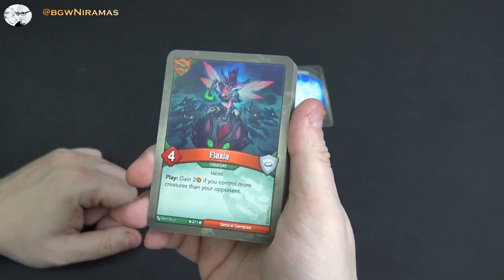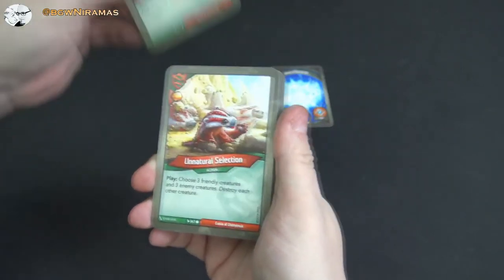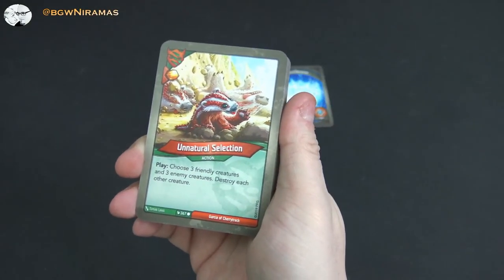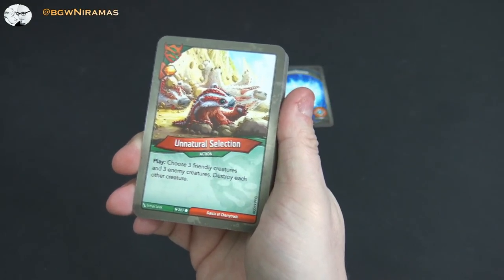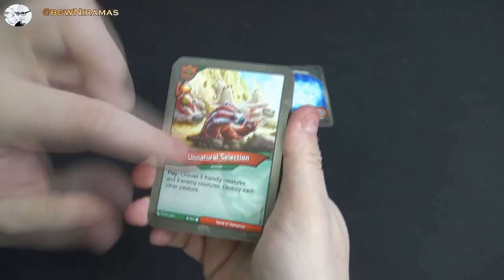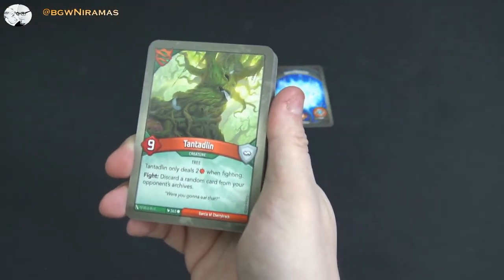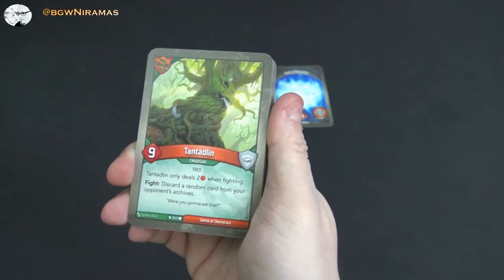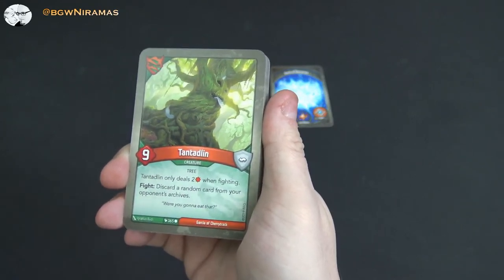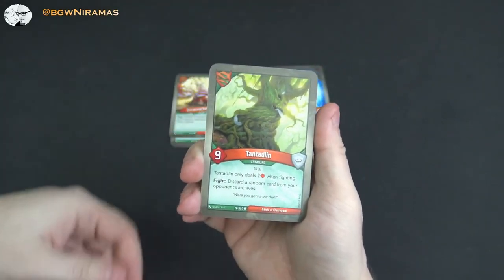Flaxia, an old classic — 4 power. Play: gain 2 amber if you control more creatures than your opponent. It's a good one. Unnatural Selection — free amber. Play: choose three friendly creatures and three enemy creatures and destroy each of those creatures. That's a new one — nice controlled board clearing. Pantalin from Age of Ascension, 9 power. He only deals two damage when fighting, but after he fights you discard a random card from your opponent's archives. He's pretty good — it's not often you can do that.